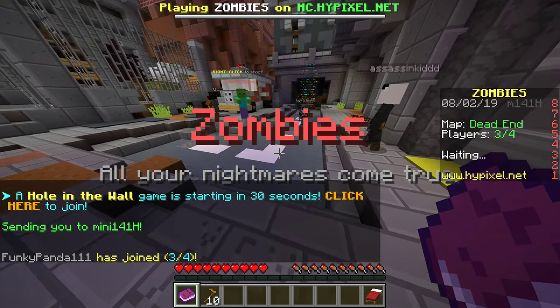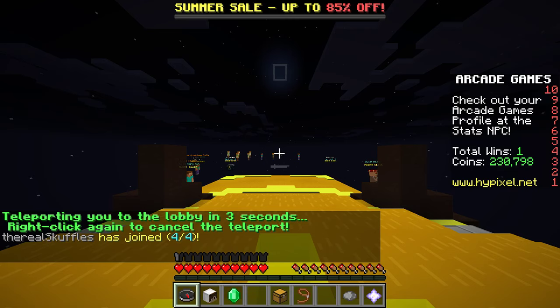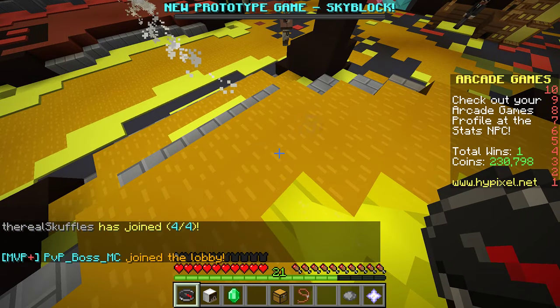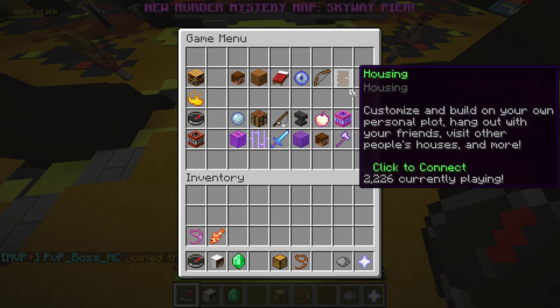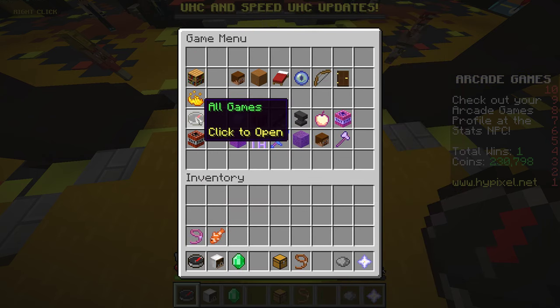But this is zombies and you can access it from the arcade. I'll even quit this and show you how you can get to it. So here's one way you can access it — everybody starts off with this little compass item when they join the server, and you can just simply go to — it should be an option for arcade in here.